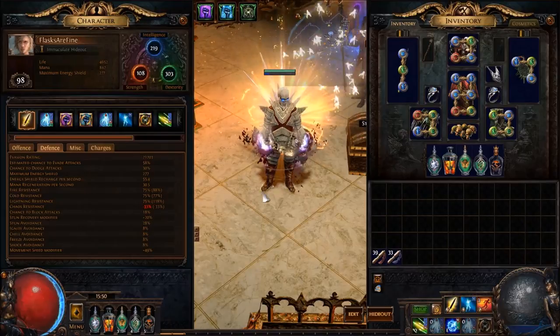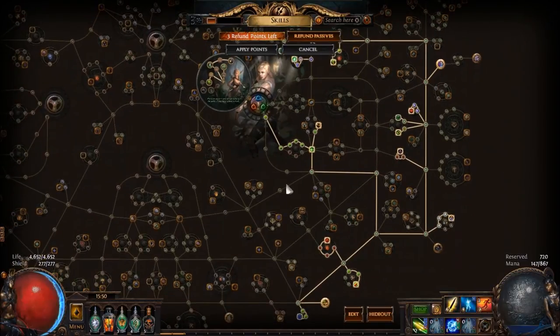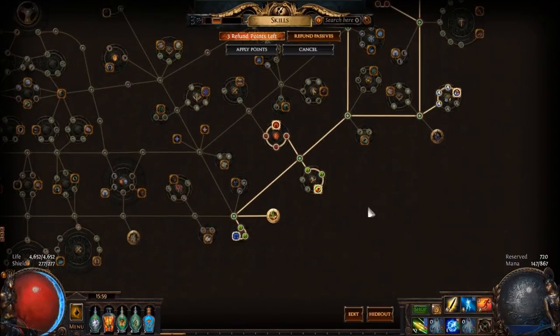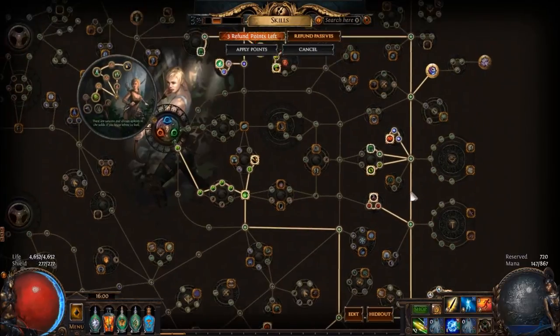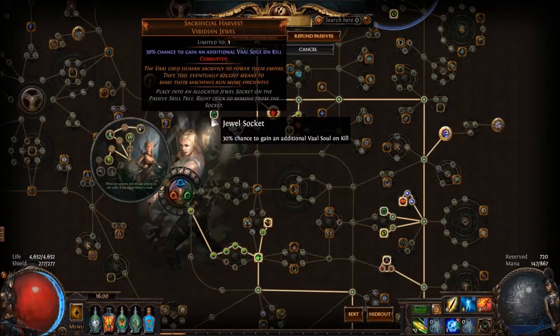Now let's look at the passive tree. This is pretty customizable. Most builds I've seen go down into the Duelist area, but I'll show you what I've done and explain why I haven't done that — it's mostly just personal preference rather than this being the better tree. I've gone for life and evasion as well as elemental damage. The most notable things I've taken are Graceful Assault which gives me Onslaught for clearing, Point Blank which helps with bosses using Barrage, and being a Vaal skill you're going to want Chill of Corruption as well as Sacrificial Harvest — get that number as high as possible, 30% is perfect.